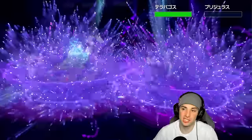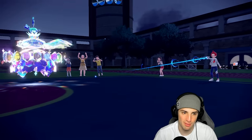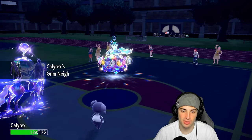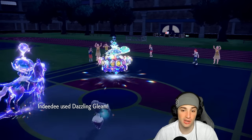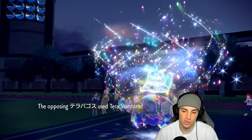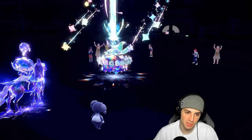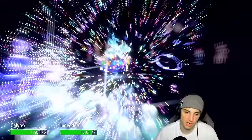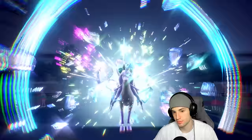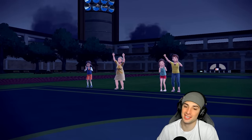I think we just stay in and go Astral Barrage — we know we outspeed and we take off Tera Shell. They could go for Follow Me but I think we're fine. They go for Snarl to take out terrain — no more Tera Shell. We get rid of Arcarludon. Indeedy is outspeeding and we get a crit — love it. Terror Star flies, that's going to KO the Calyrex. But Indeedy soaks it up really well — thanks Indeedee! Calyrex, thanks for picking up two KOs, we really appreciate that.